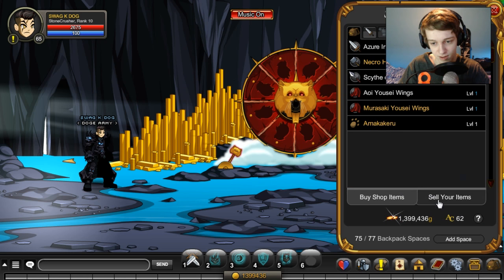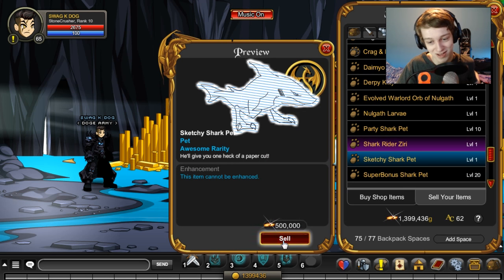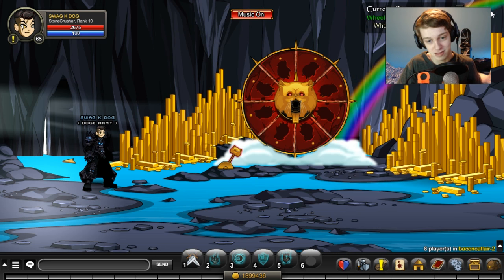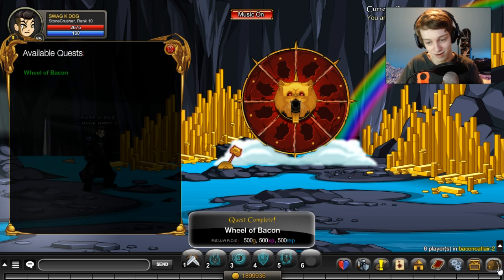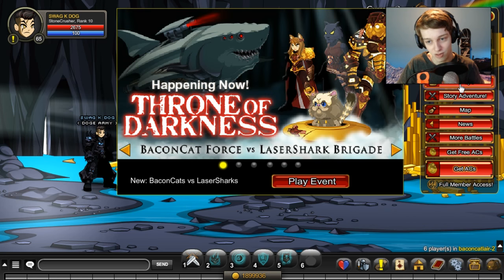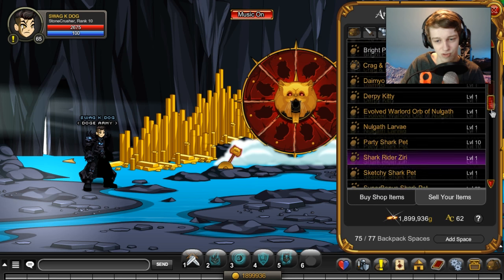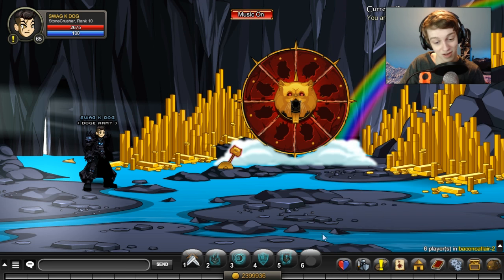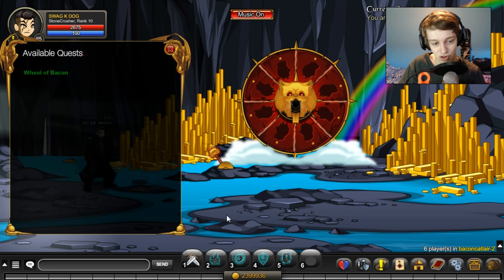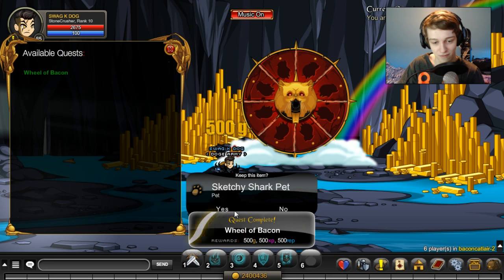I already have that in my inventory — right there, that's what it looks like, that's the pet you want. Now just open up a shop. You can't have a shop open at the same time. Go to sell items, sell pet. The Sketchy Shark Pet sells for 500,000 — half a million gold. So you sell that. The cool part about this is it's a 100% drop from this quest. So once you have all the quest items in your inventory and you turn in the quest, Sketchy Shark Pet every time. Then you can just open up the shop again and sell it again. As you can see I went from like 1.3 mil to 2.3 mil in a few seconds. You can literally get 4 million gold in a matter of like a minute, and it's a 100% drop so you get a Sketchy Shark every time you turn it in.